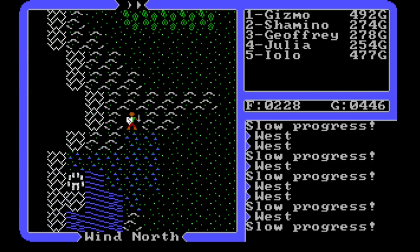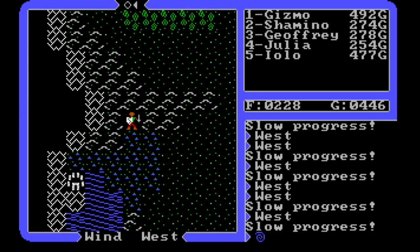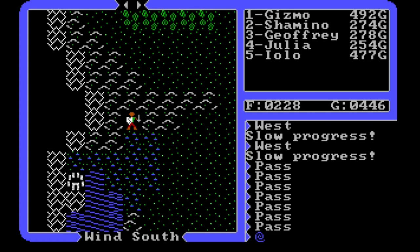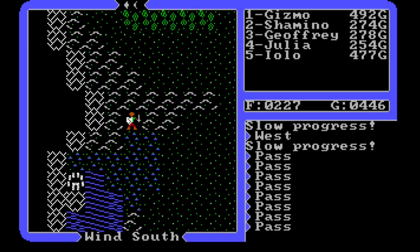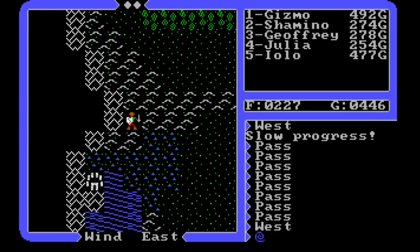Oh, there's a shrine! I'm trying to remember which one it was. Let's see — lights of south and west — this is the Shrine of Honor! The Shrine of Honor found. We've only got three shrines left that we haven't found: Honesty, Compassion, and Humility. Humility and Honesty we need a ship for. I'm not going to worry about going there now since we're not ready for elevation yet.